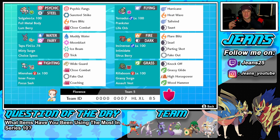Can't have a Series 10 team without Incineroar. He's right next to Tapu Fini with Intimidate and Sitrus Berry as his item. I don't even have to say much about this Pokemon — it rocks out strong every time. Flare Blitz, Snarl, Parting Shot, Fake Out.